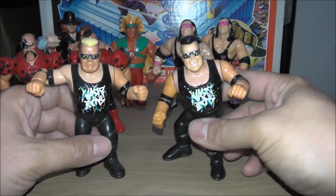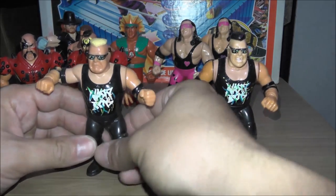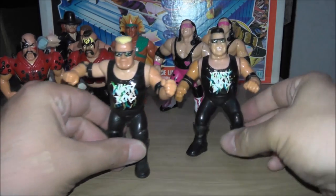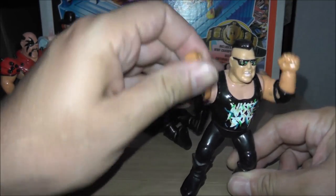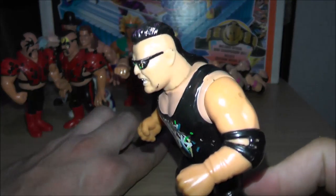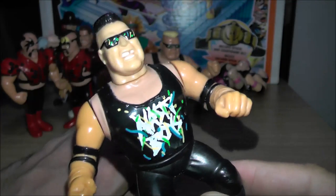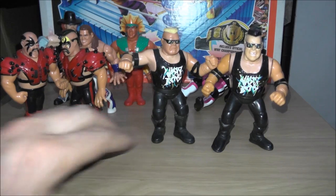The last figures in Series 4 are the Nasty Boys — Brian Nobbs and Jerry Sags. Nobbs does the Nasty Sizer, which is basically the clothesline. Jerry Sags does the Punk Pounder. As you can see with Sags, his arms are actually a different shade to the rest of his body — his chest area is kind of painted whereas his arms are skin-colored plastic, so the two tones don't match. But whatever — that's Series 4.